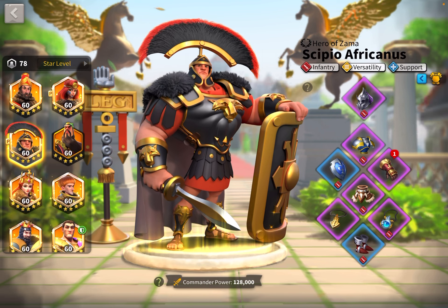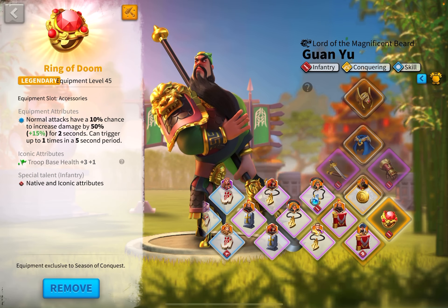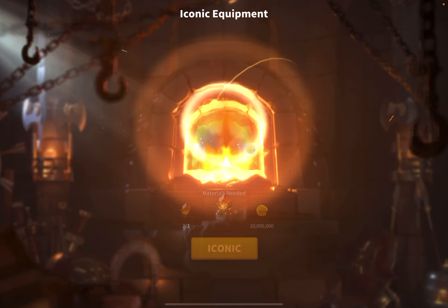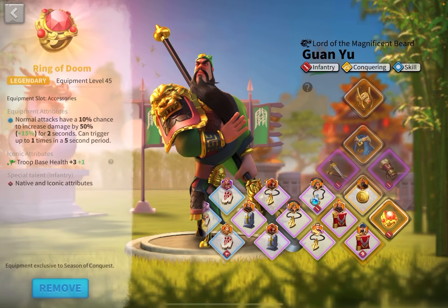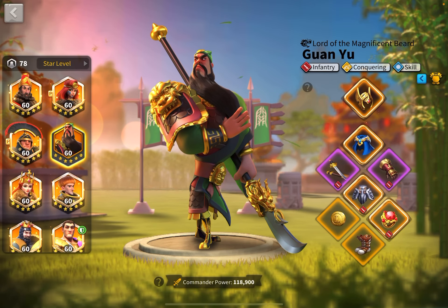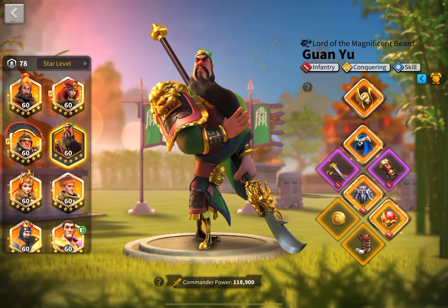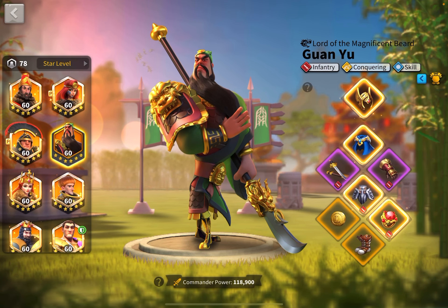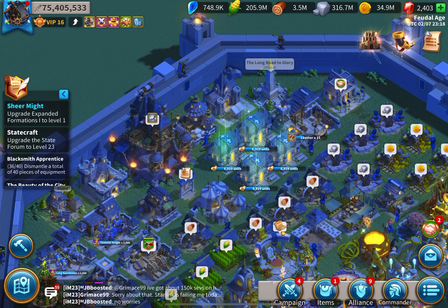Scipio, when I use him separately like I do, he has Delaying. We've got the Ring of Doom on here — we are going to make this iconic now. We've got four items that are iconic on my Guan. I need to work on getting some gloves and improving the weapon.